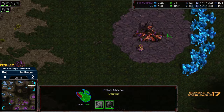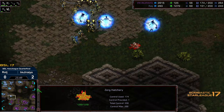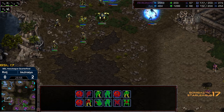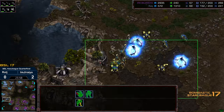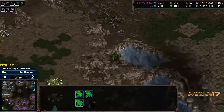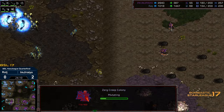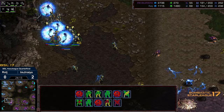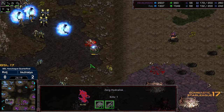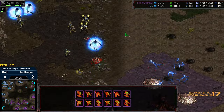Kind of a Lurker flank on both ends. Jiraiya's base top right is now activated, bottom left as well — needs to get that saturated. Raj down 20 supply and needs to either slow Jiraiya down or establish some additional territory for himself. It looks like he's trying to position bottom left. We do see some workers migrating towards the 9 o'clock. High Templar looking to storm. Double Creep Colony getting dropped. So rather than trying to establish bottom left, it looks like he wants to take a shot at the mineral only potentially.